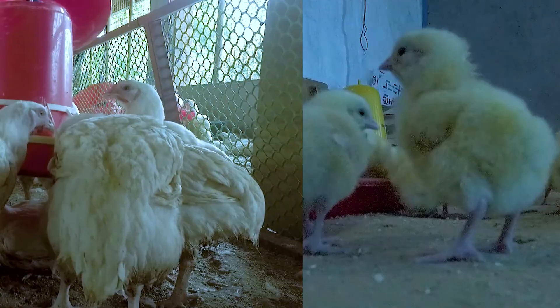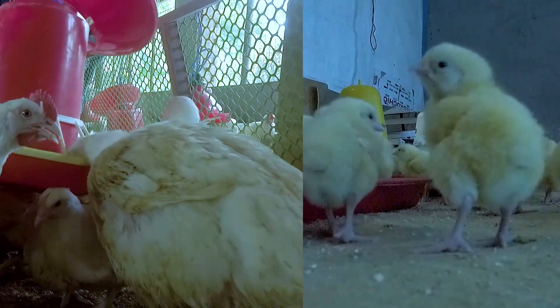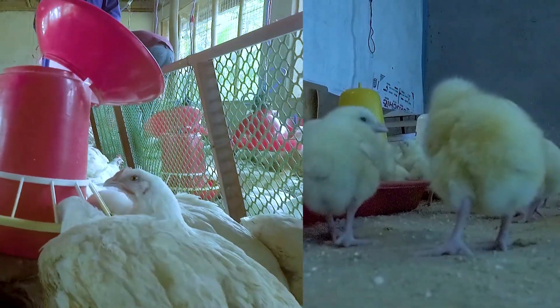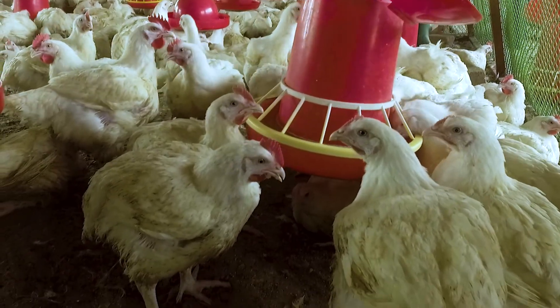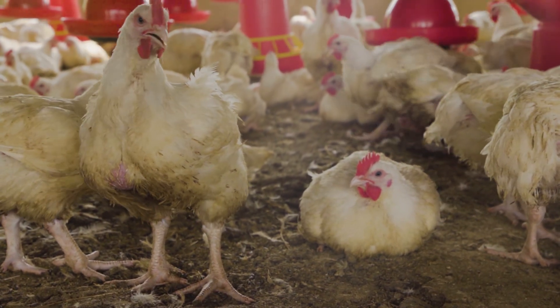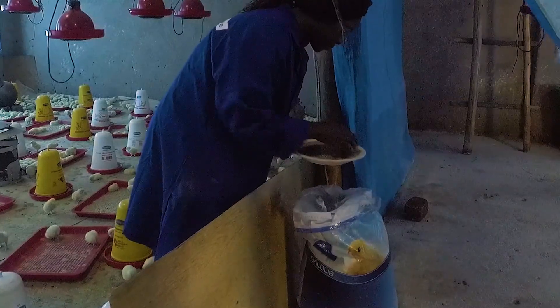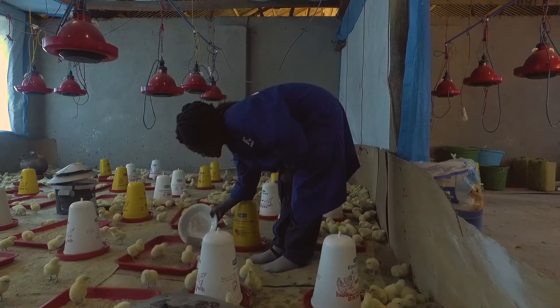It takes up to four times less feed to produce one kilogram of meat compared to one kilogram of fat. The most efficient growth phase is when the bird has little maintenance and no fat deposition, from zero to 14 days. The least efficient growth phase is when the bird has high maintenance and higher fat deposition, from 28 to 42 days.